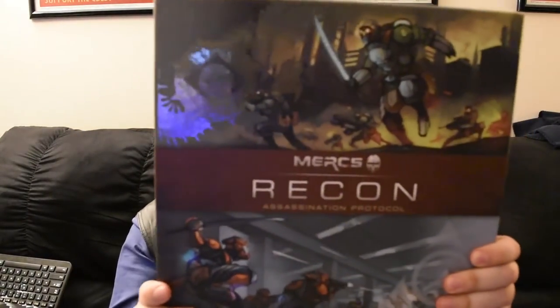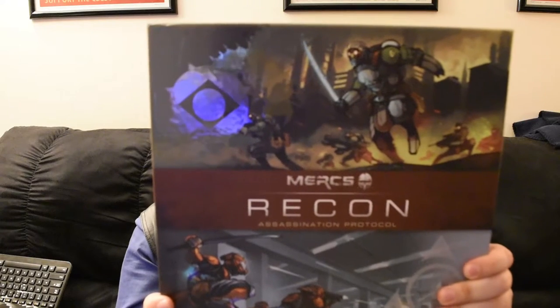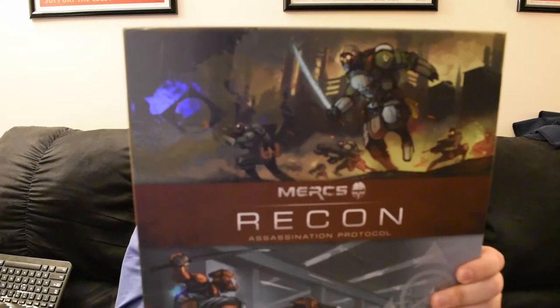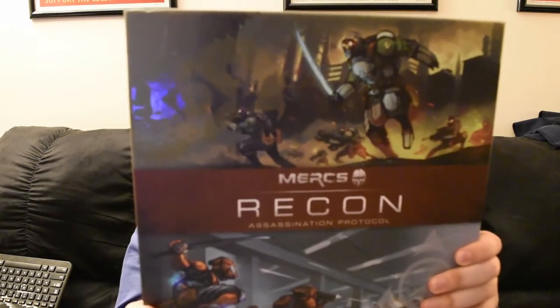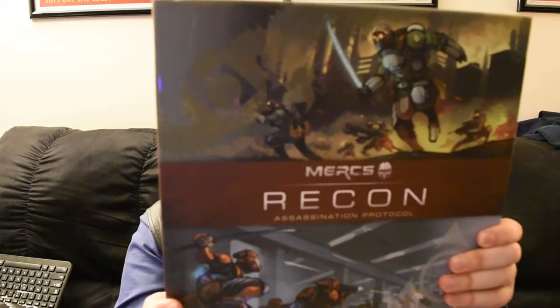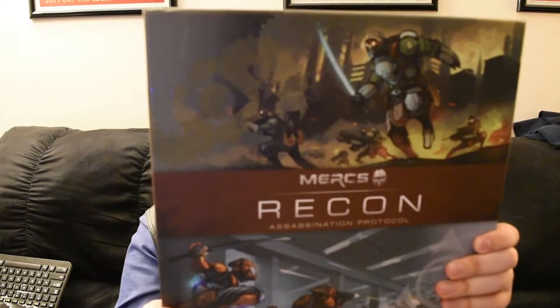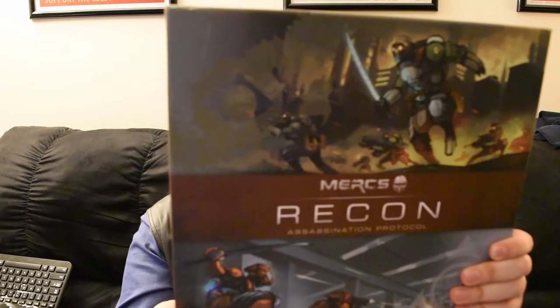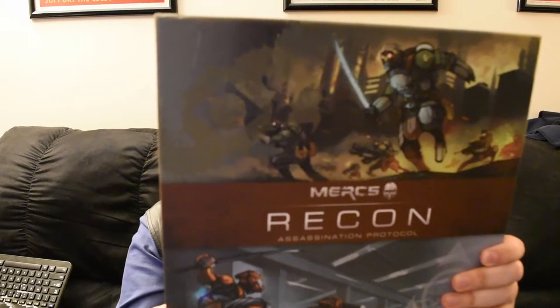The second Mercs Recon box has the Kezai Waza and the Chemvar corporations. Both of these have about 20 miniatures in them, 10 player boards, 40-some-odd cards, 15 custom dice, 29 building tiles, 12 puzzle frames — that's the pieces that go around the board — a search and clear tile, collateral damage discs, agent discs, and a whole lot of other stuff.